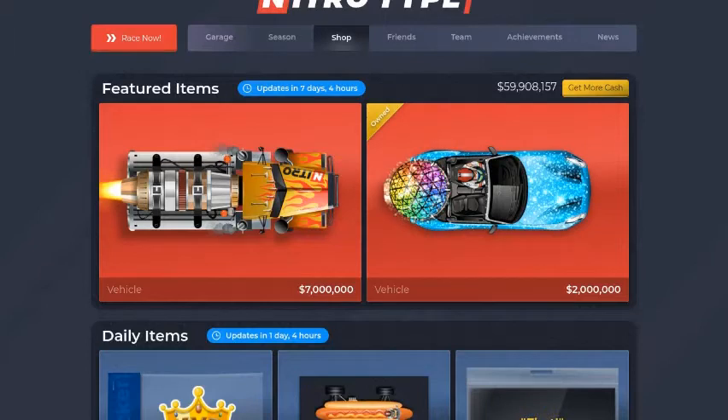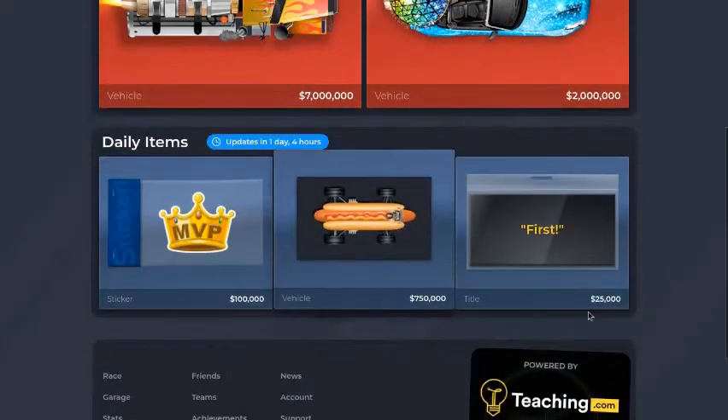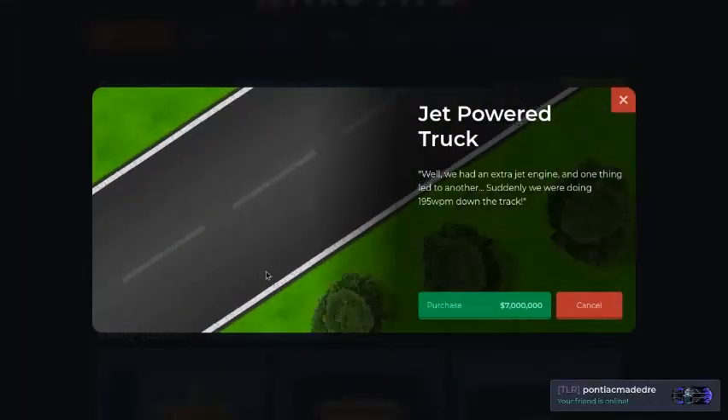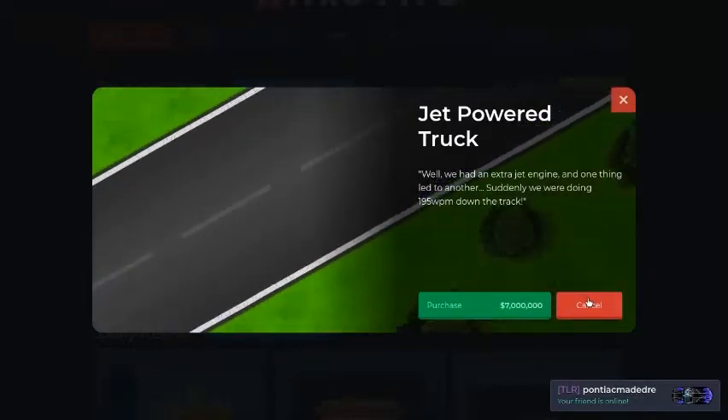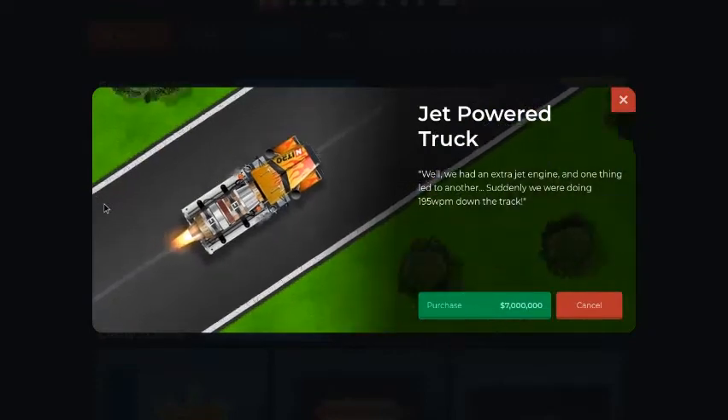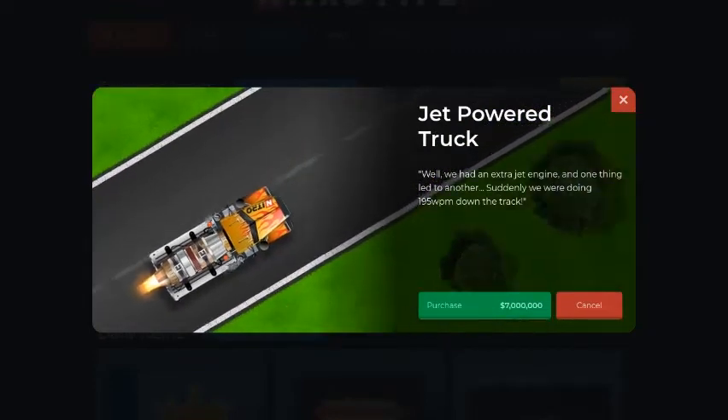We're gonna be buying everything, let's just get right into it. We got the jet powered truck — can't even see it, that's amazing. Actually, let's try it again — there it is, that looks really nice.